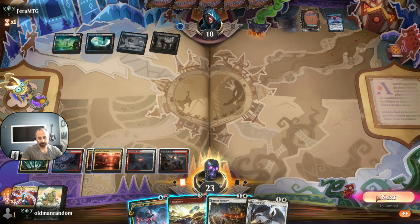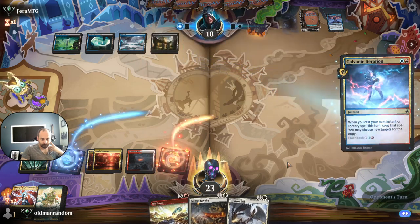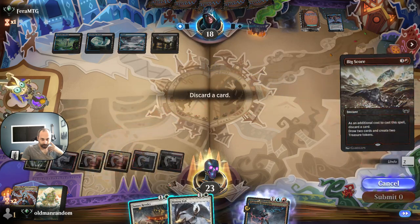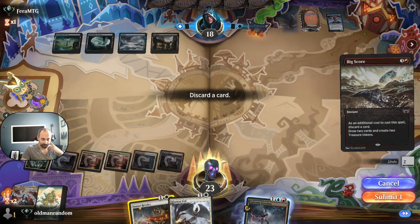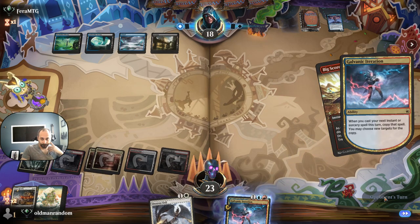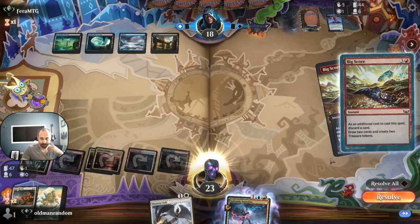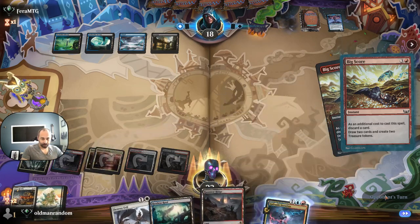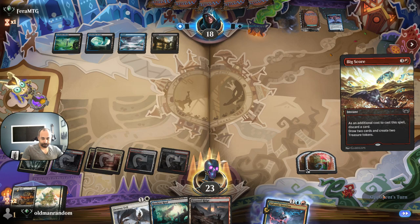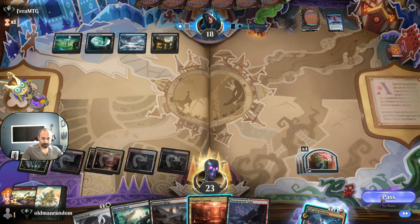On their turn we're doing Galvanic Iteration — yeah, we have the right mana. This is going to give us a lot of cards if they don't have anything to answer it on their turn. Sunset Revelry feels inconsequential, so does Destroy Evil, but I think I'll go ahead and dump Sunset Revelry. If they happen to be on Cruelty of Gix or Virtue of Persistence, it'd be nice to have double Destroy Evil available.